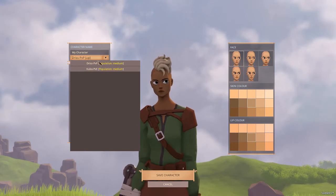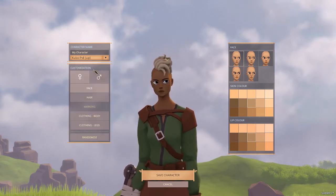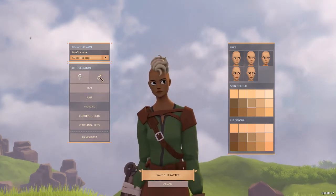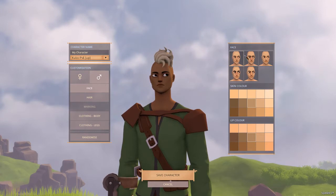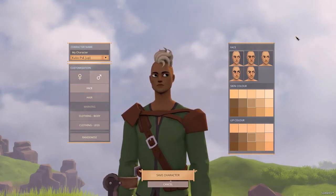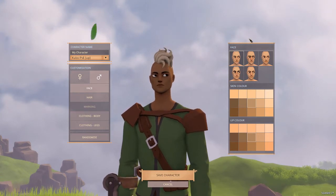Since this is just a test, we'll go with the Kubo PvE server. We have the male and female option — we'll go with male. For face options, there are five options at the moment. It should be noted that Worlds Adrift is in early access, so this may expand somewhat.